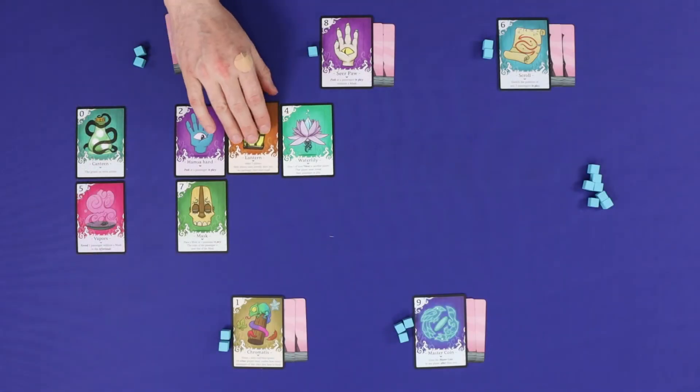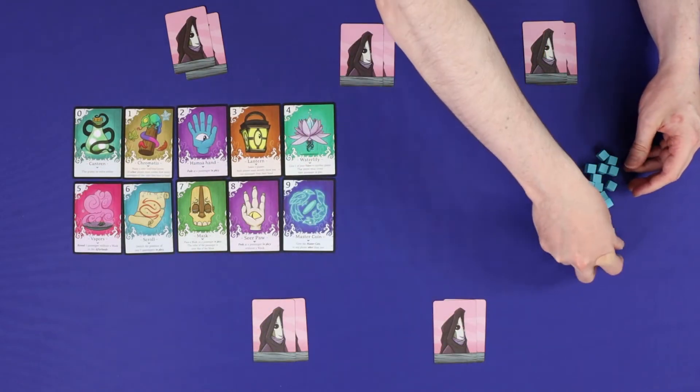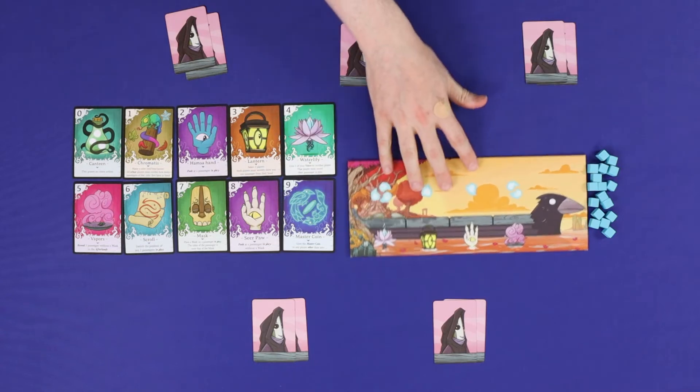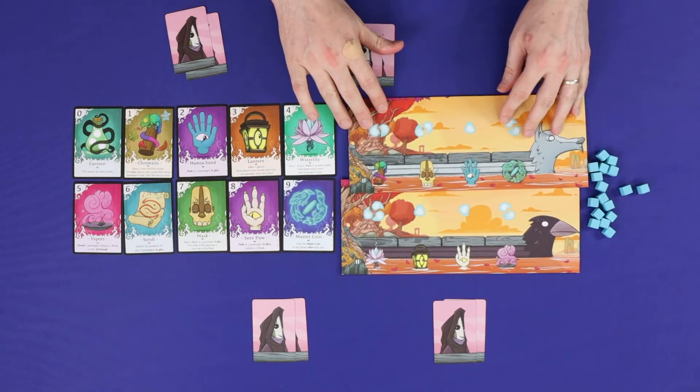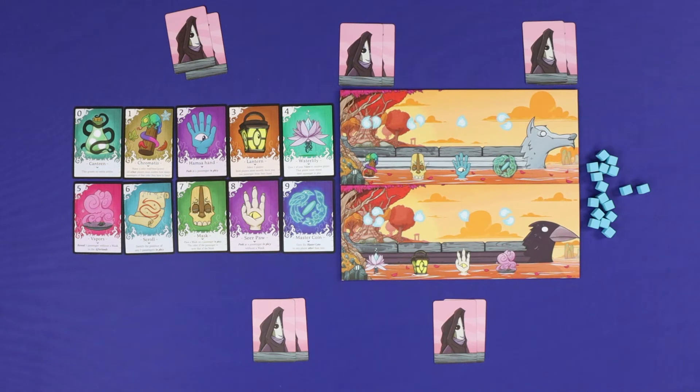Finally, set up for the next round. Players return their gifts to the lineup and their voices to the pile, and place the two boats which correspond to the next round. You'll resolve each of the next two rounds in the same way.